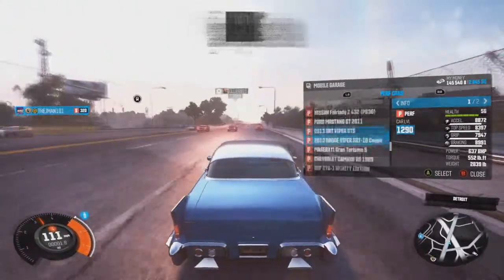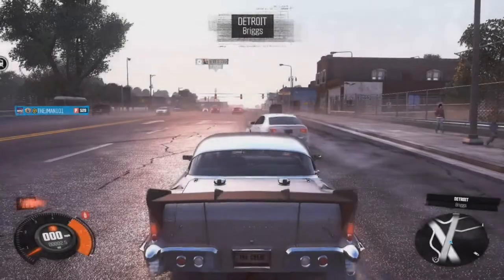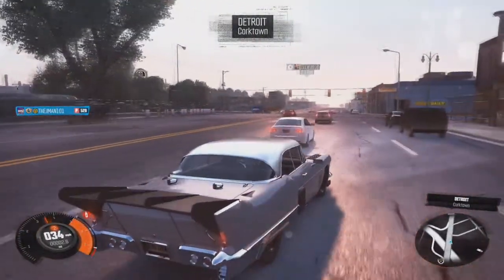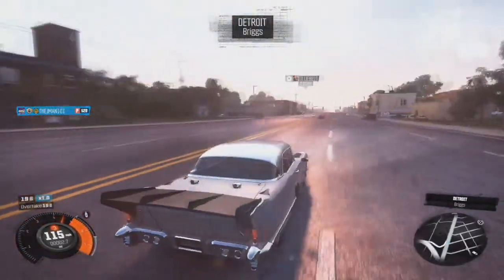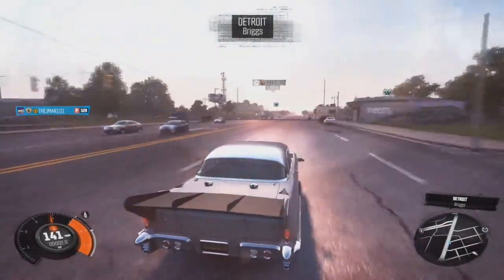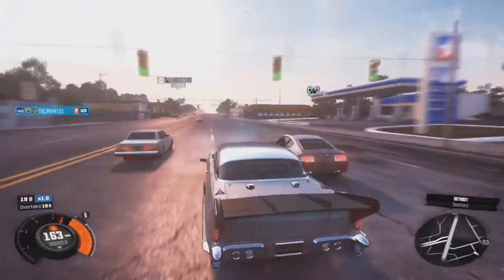This is a car that you get for free if you have the season pass, though you obviously have to buy the two specs. The perf spec of this thing is insane. There are a couple of other wings you can get, like a really high-sitting wing — a huge wing for a lot of downforce.